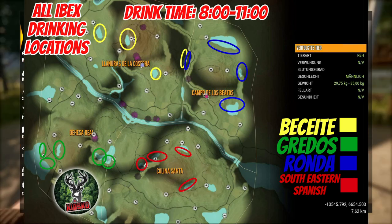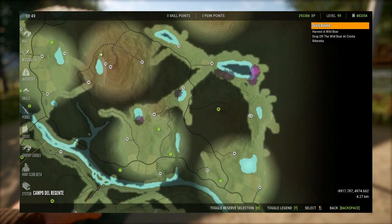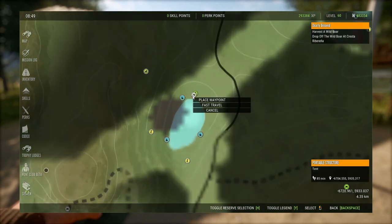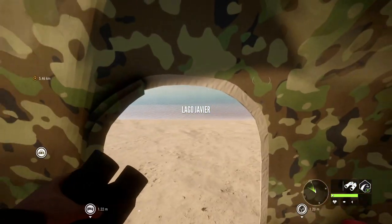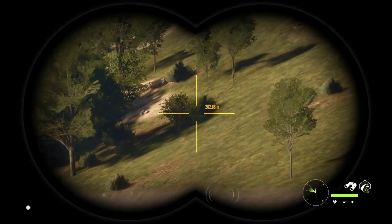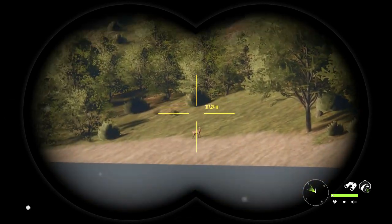Now why don't we go to probably my favorite spot for Ibex in general. I really like this one because you have two of them right next to each other — the Bethidi Ibex on the right, and on the left-hand side the Gredos Ibex, which is just a perfect scenario. I'll try and show it here; it should have been long enough time for them to come in by now.